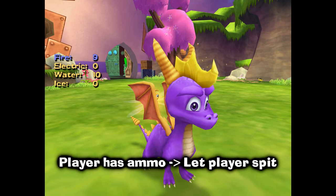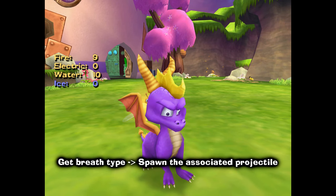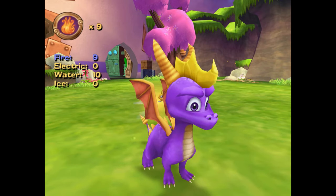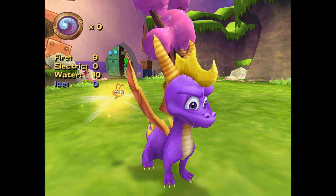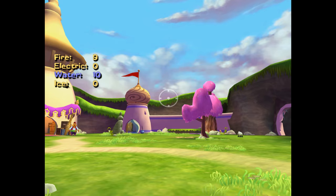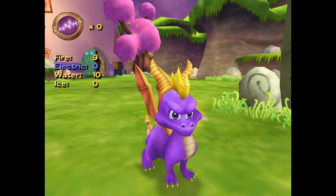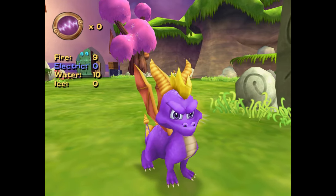What's happening here is that the game checks the currently selected breath and whether the player has ammo left for it before letting Spyro spit. Since I have some firebombs, it starts the animation. After Spyro is done with the windup, it checks the currently selected breath again to determine what type of ammo it should spawn. But at this point I've switched to the ice breath, and it spawns an ice missile. It then tries to deduct one ammo from that breath, but since there is none left, it does nothing. Spitting ammo in first person works differently, so the trick can't be performed there. And if you try to do it while moving, Spyro's head gets stuck in an amusing animation until you interrupt it. So this trick only works when you're standing still.